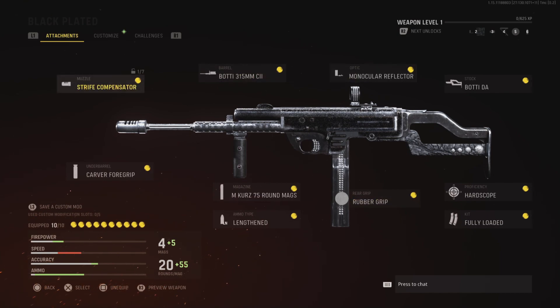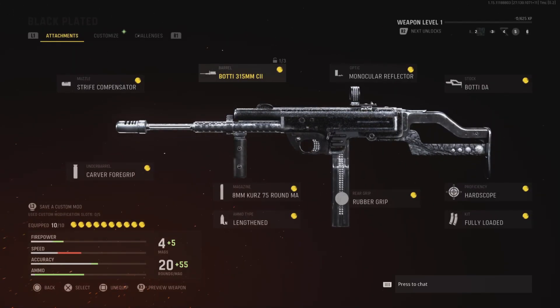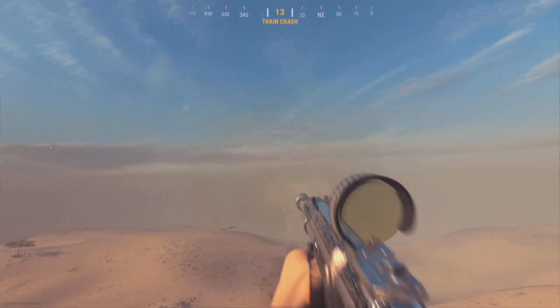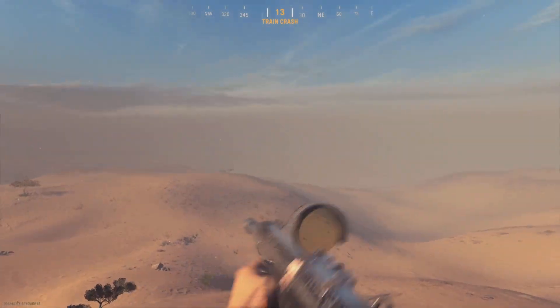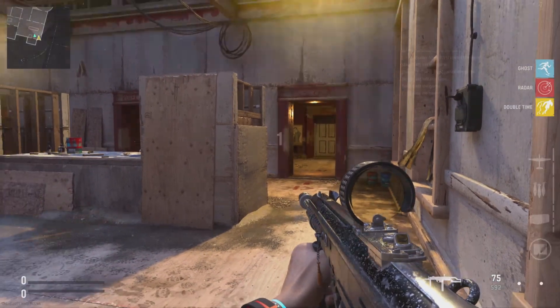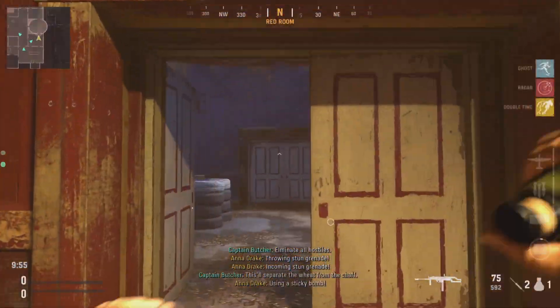All right, and I'll be doing some gameplay of the gun and I'll be showing you guys how the gun looks in gameplay. Team Deathmatch — eliminate all hostiles. This will separate the weak from the champ.